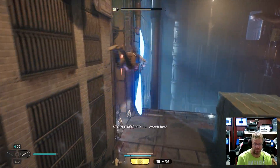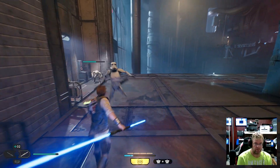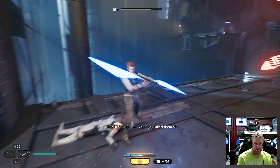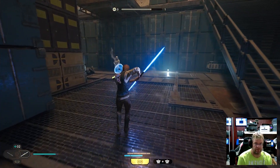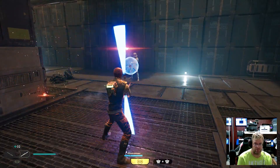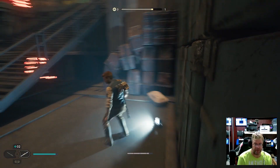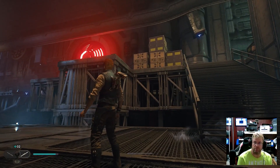We'll go down the stairs. Got him. One guy with a shield — come on, shoot. I think that's just a light, nothing there. Should be good.